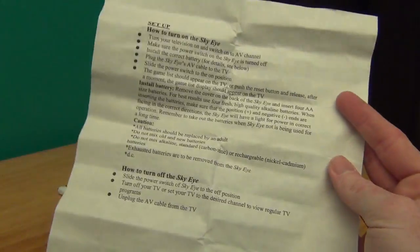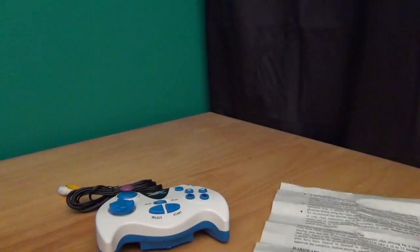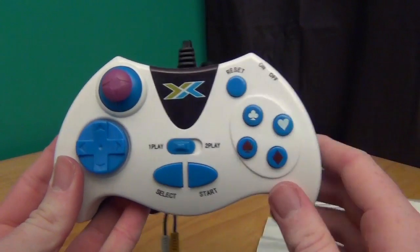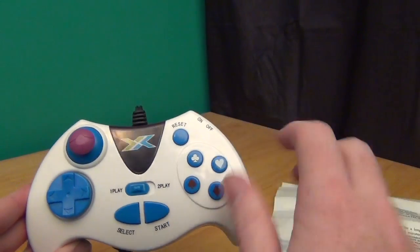It also came with a sheet of instructions in A4 manuscript — surprisingly good English, actually; there didn't seem to be any faults. Although one thing that did catch my eye is apparently DC is worthy of a caution. I'm not sure if that means the creators were Marvel fans. Since there are 72 games on this, I'm not going to go through them all — instead I'll pick five numbers at random and show you them right now.